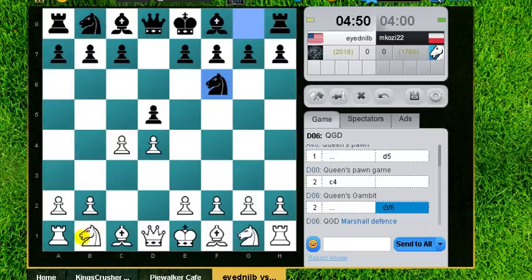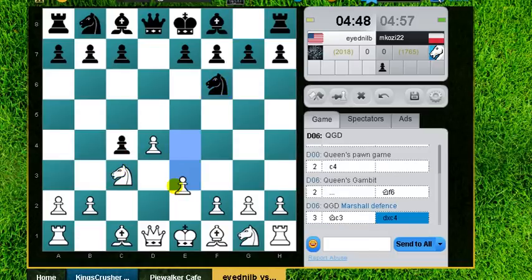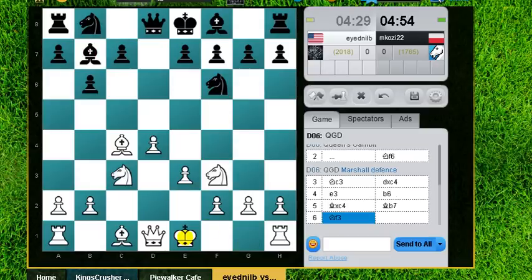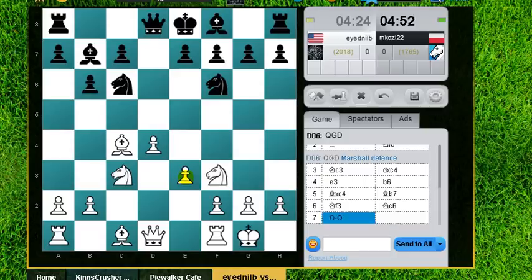I think he pre-moved d5. Probably because he just played the Scandinavian against e4. So this is like a Queens-Indian almost defense that is going on here. I'm just going to develop a knight and play for e4. Castle — I think I'll play e4.